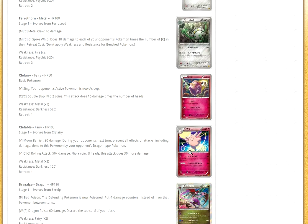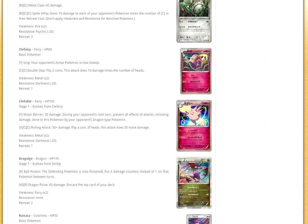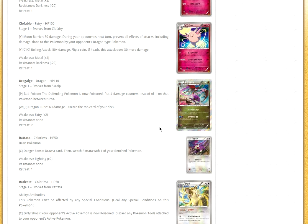Then we have Clefairy and Clefable — not that good. Clefable's Blue Barrier blocks damage from Dragon types, but I don't think it's great. Then we have Dragalge, which has Bad Poison: the defending Pokémon is now poisoned and you put four damage counters instead of one between turns. That's better than Virbank. Maybe Dragalge could work with Seismitoad — you could poison them, then next turn Quaking Punch. Then we have Rattata and Raticate, with Raticate's Antibodies preventing special conditions. Raticate Break's Super Fang puts damage counters on the defending Pokémon until its remaining HP is 10 — similar to the Bad Ridge Cross attack. It works with Aerodactyl but has a bit less HP. I don't think it'll be competitive.